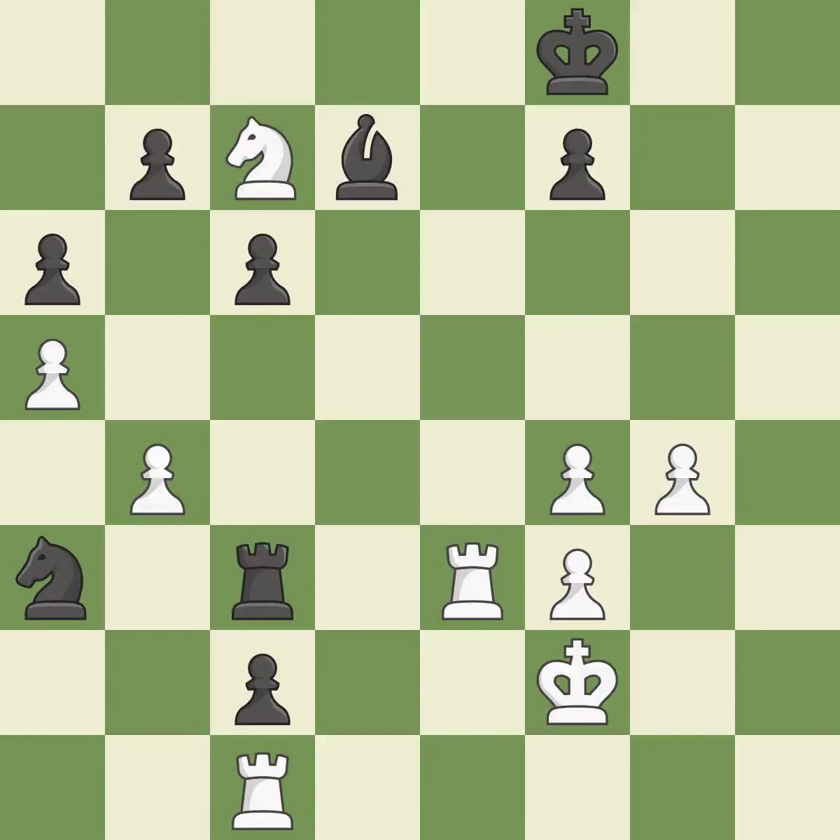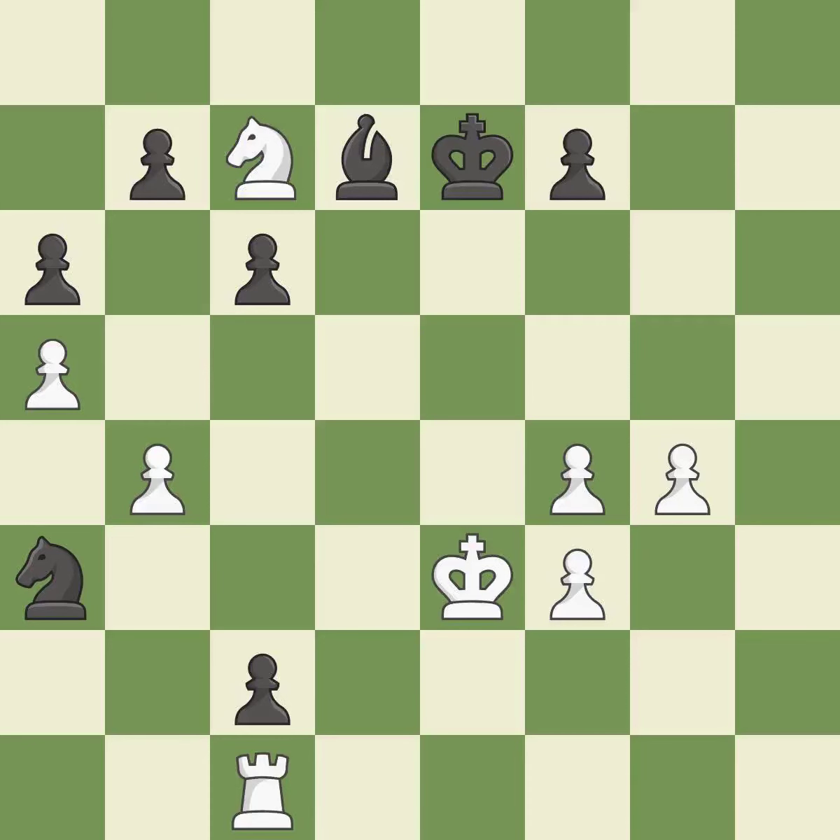This offers an equal trade of pieces — it is best. After all captures, this is an equal trade — it is best. Recaptures. This is the start of the endgame and white is winning — it is best. This activates the king in the endgame by getting it off of the back rank — it is best.